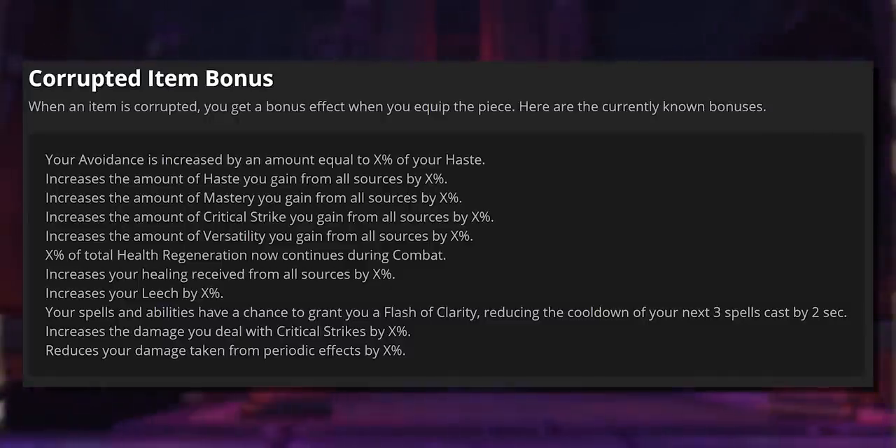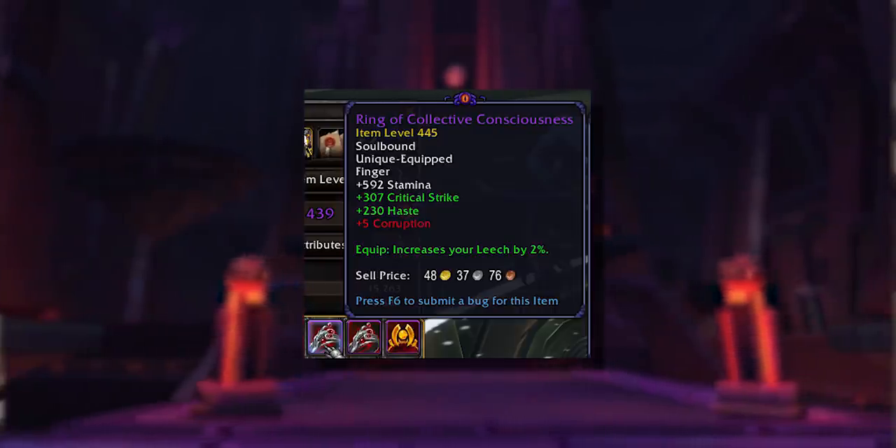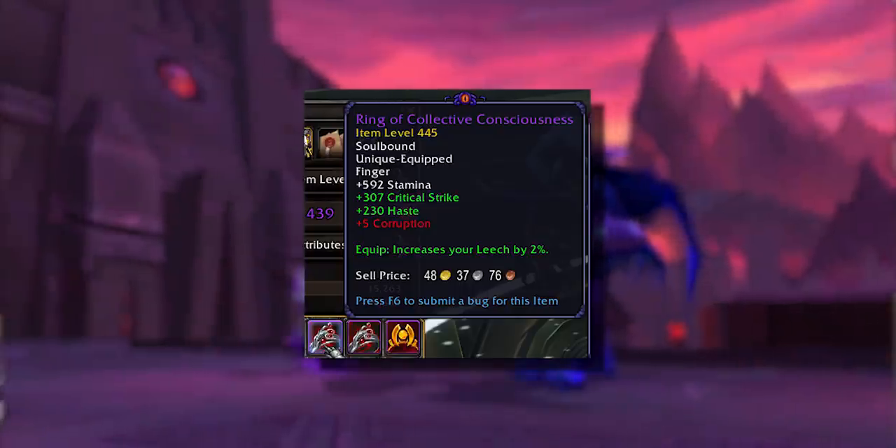This means we do have four layers of RNG on gear: Will your gear be corrupted? Will it have a positive effect you want? Will it have a low amount of corruption for its tier? And there is more RNG now than ever. Based on the design of the early effects, they will have a significant impact on your throughput. There's also an anti-pattern in the design — some effects are completely useless for a tank or healer, or vice versa, which means a rewarding moment could actually be quite a letdown.